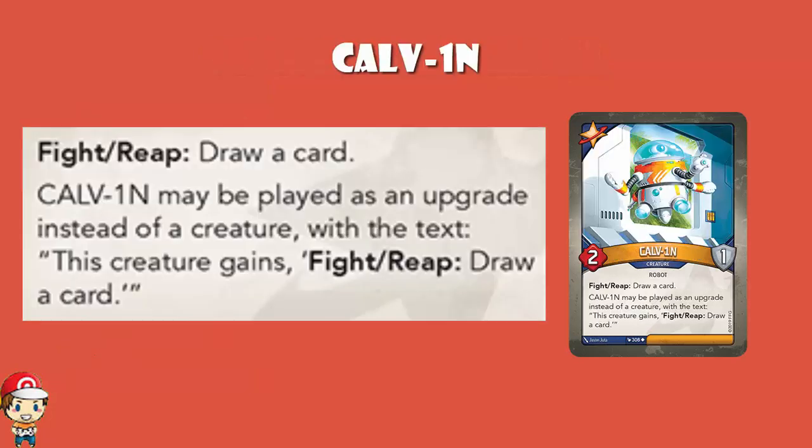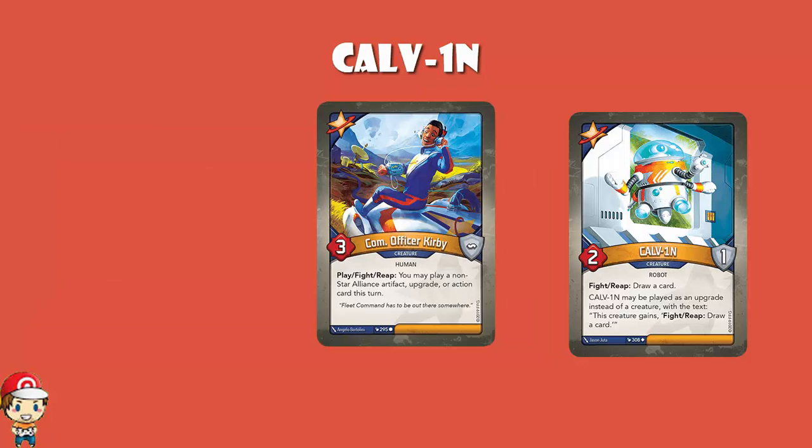Calvin — well, C-A-L-V-1-N — but Calvin is a 2 power, 1 armor robot. I told you I'd point them out if I remembered. When you fight or reap, you draw a card. Or you may put it as an upgrade onto another creature, and that creature gains: when you fight or reap, you draw a card. All of these creatures that can be upgrades do as an upgrade what they have as a creature. It's drawing an extra card — it's only one card, but extra draw is good. Having more cards is an advantage.